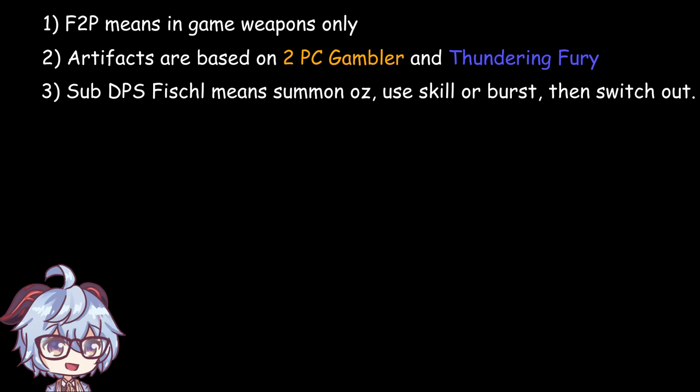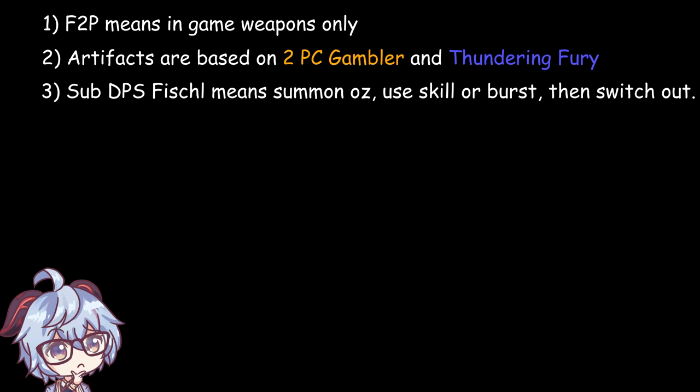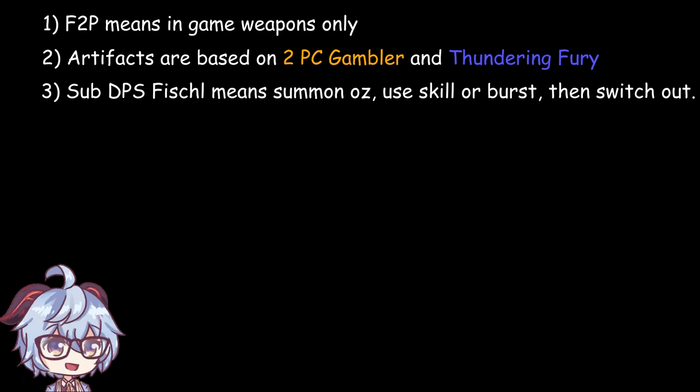Sub-DPS Fischl for this video means you just summon Oz through her elemental skill or burst and switch her out. Perhaps there is a more viable way of using her as a sub-DPS that I am not aware of, and I will update it in a future video if that is the case.